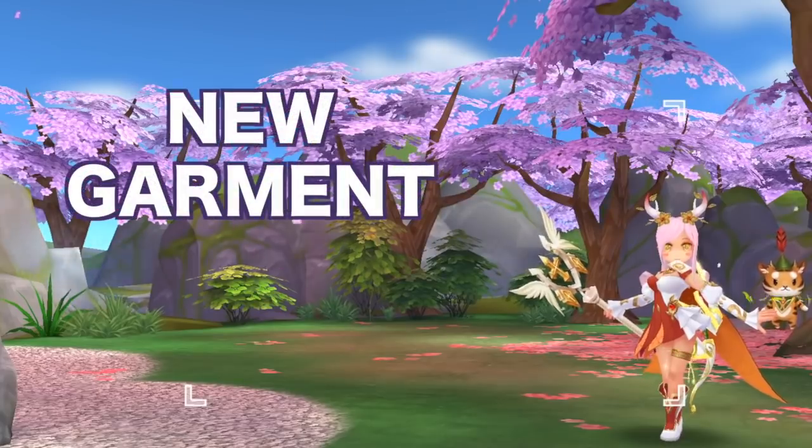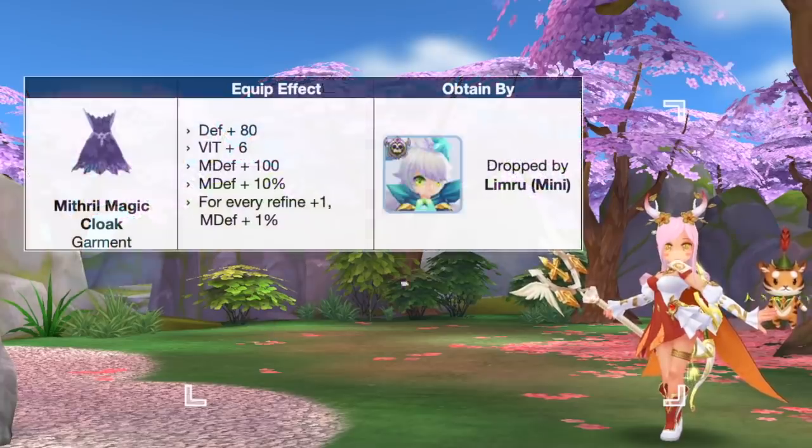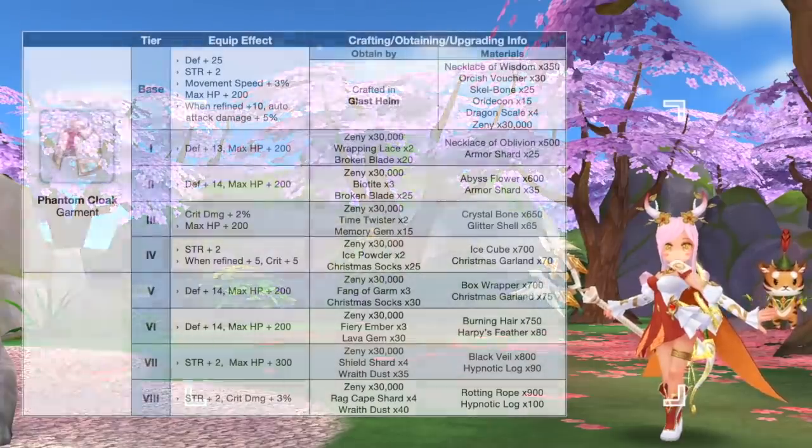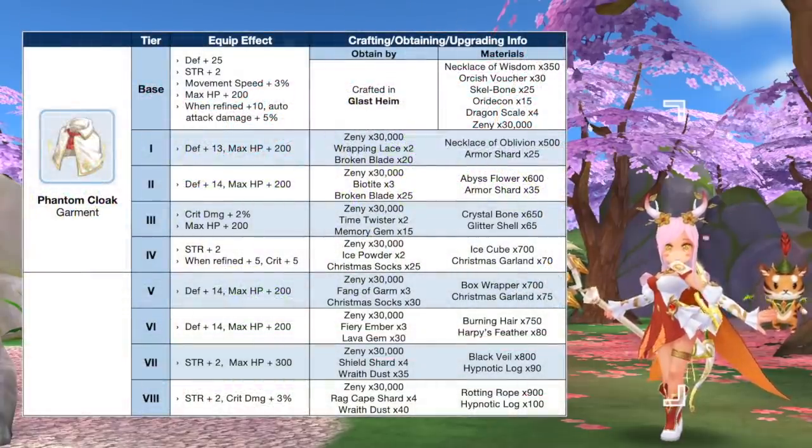First up, we have two new garments added in RO 2.0. Mithril Magic Cloak is dropped by the new mini Limru found at Time Garden. Notably, it grants plus 1% MDef for every fine level plus 1. I don't think it will be in demand as it's not used as a material for garment synthesis. The other new garment is Phantom Cloak, which is exclusive for the ninja class. It can be crafted in Glassheim using the following materials. Since it increases strength, crit rate, crit damage, and auto-attack damage, it will be more suitable for the ninja auto-attack sword type build. It has a synthesized form which we'll discuss later.